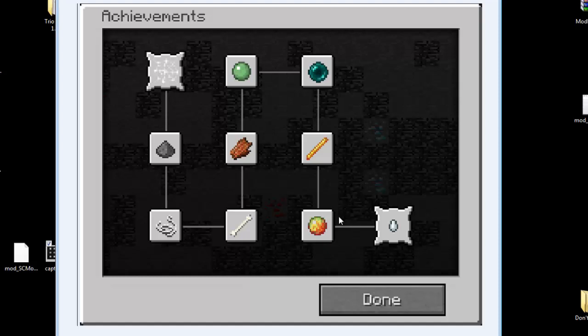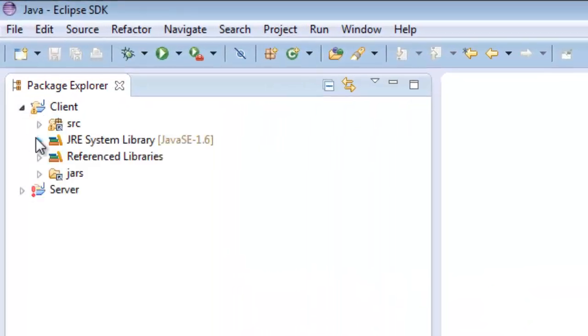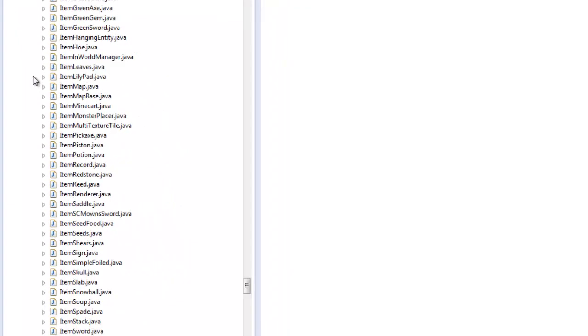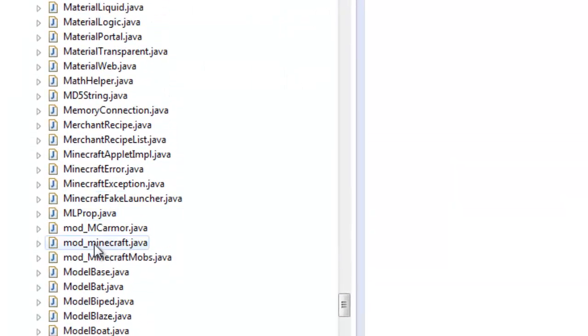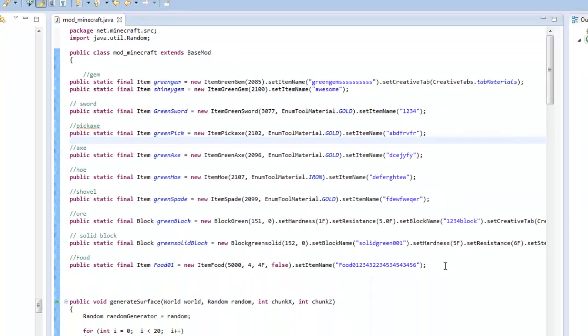Anyways, we're gonna be adding in two achievements, and I'm sure after you've learned how to add in two achievements you can make even more. Let's get started. We're gonna go to Eclipse - here's my Eclipse. I'm gonna go to client source and net.minecraft.source where all my source is located. I'm gonna look for mod_minecraft, press M to scroll to the M section, scroll down until I find mod_minecraft, double-click that, and there we have it.